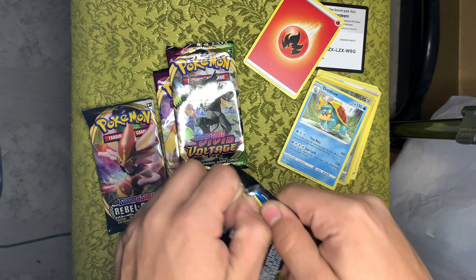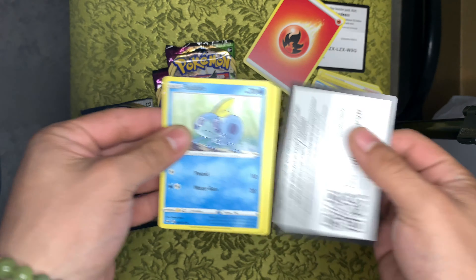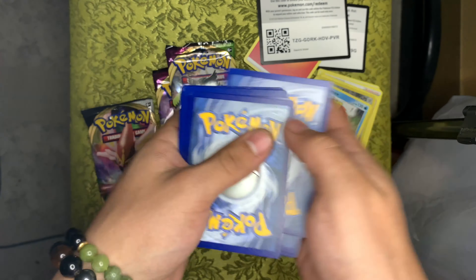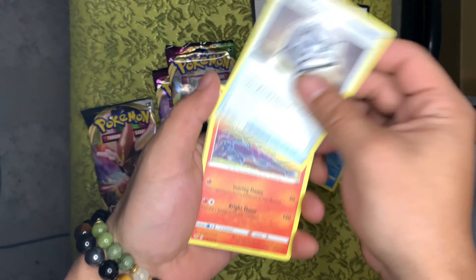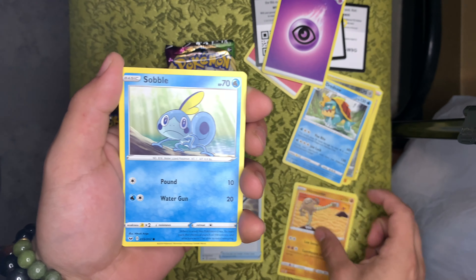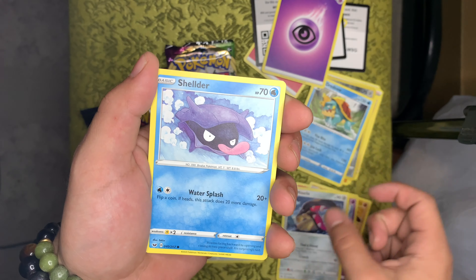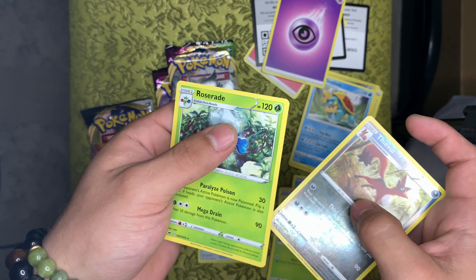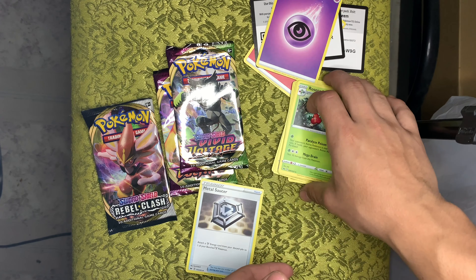All right, let's get into our second Sword and Shield pack. Got the stop on the front, there's your code card. One, two, three, four — lightning and psychic energy. We got a trainer, Salazzle, Hisuian, Sablo, Ponyta, Mawile, Shellder, Rookidee reverse holo, Steelix, and a non-holo Eevee. So nothing out of that pack so far — we're getting nothing.